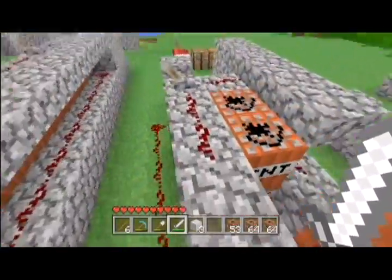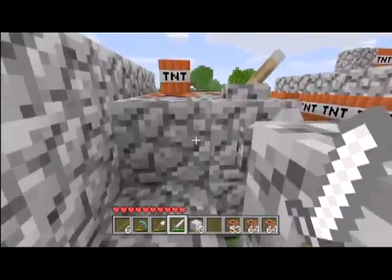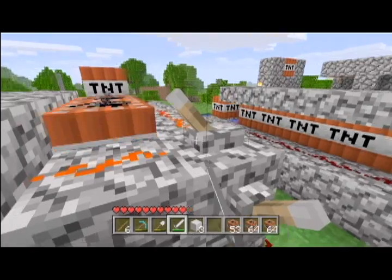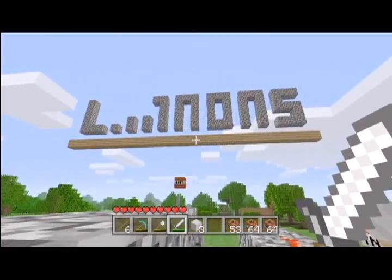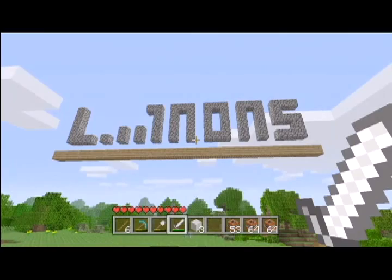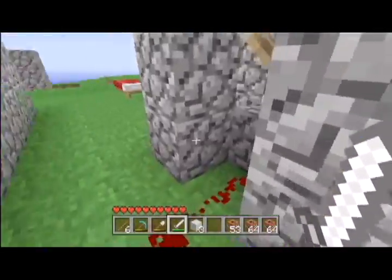This one right here is basically the first one I showed you. The only difference is that this one is going to shoot two TNT instead of one. You just add a couple extra blocks to the cannon and a couple more redstone and your cannon's all set. As you can see it goes pretty far and it's going to make a pretty big crater in front of the water there. I'm not going to show you how to load this one since it's the same as loading the last one.